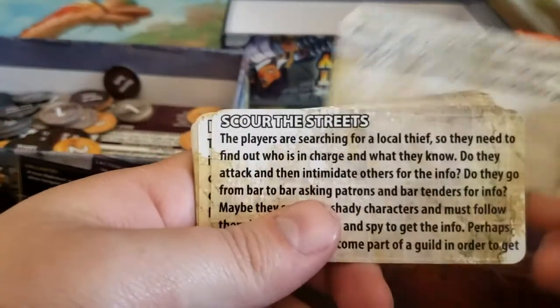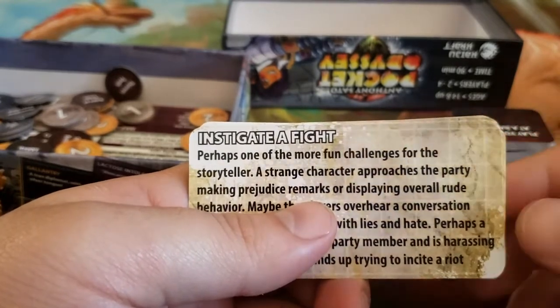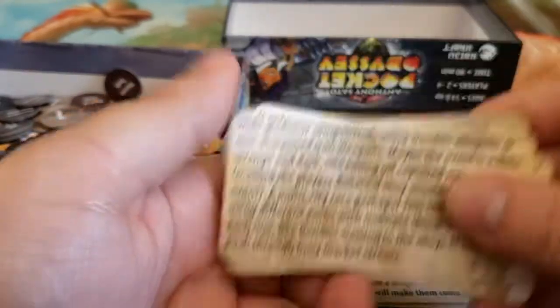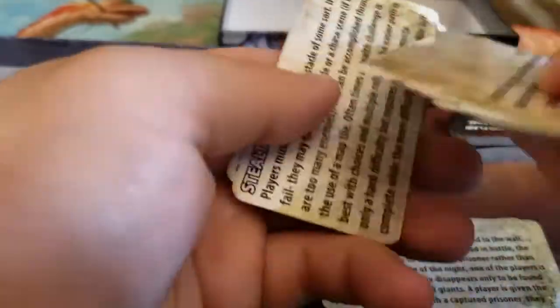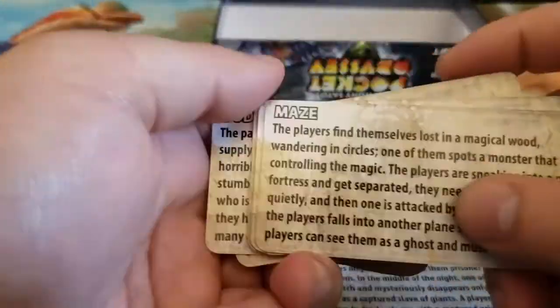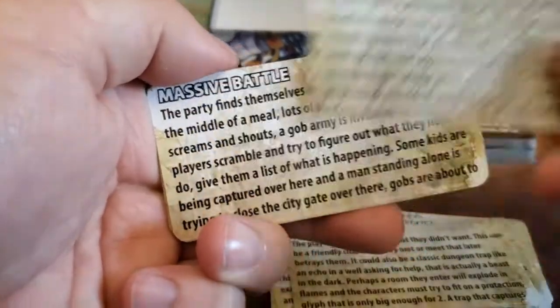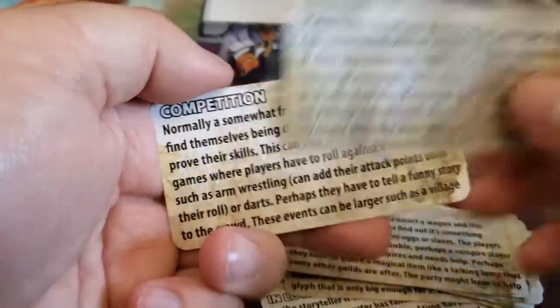Then you have a whole bunch of story cards. These cards are going to help you create a story on the fly — they're going to help prompt you to guide your story in a specific direction. Things like: instigate a fight, scour the streets, infiltrate, man versus environment, held prisoner, maze, random event, split the group, in love, death trap, worst fears, massive battle, chase, go before the crowd, riddle, bodyguards, stealth, competition.